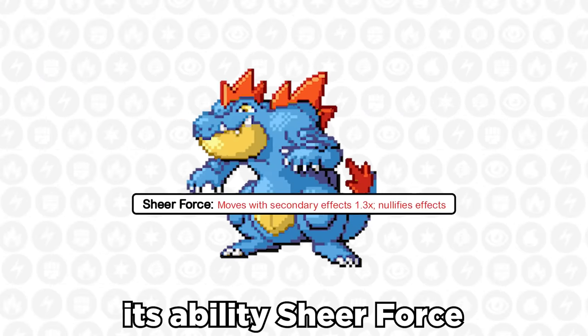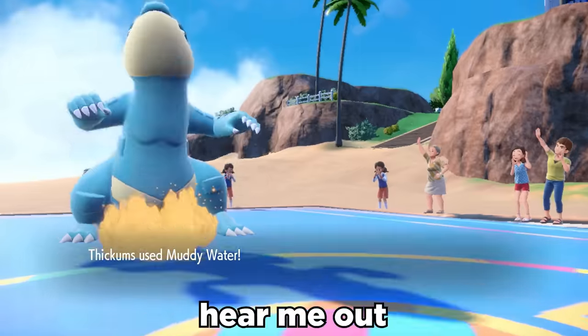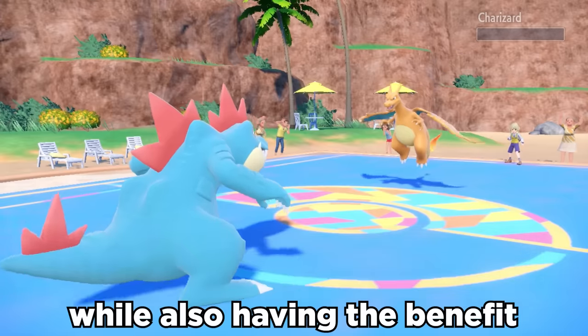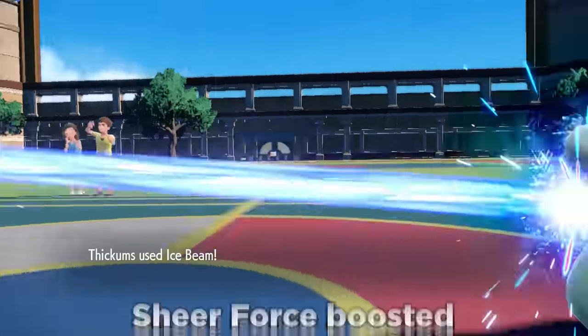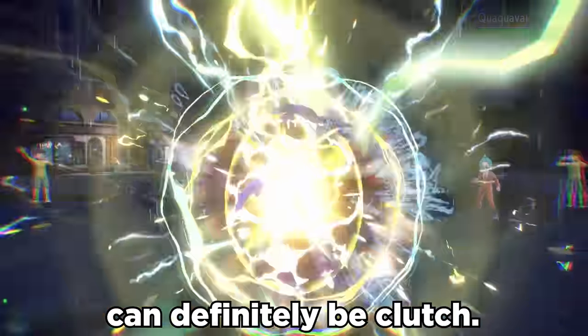However, its ability Sheer Force gives it a 30% boost to any moves with a secondary effect. Hear me out — this means that STAB Muddy Water becomes super strong, while also having the benefit of everybody expecting a physical move. We can set up Agility to double our speed, and coverage with things like Sheer Force boosted Ice Beam, along with Terra Blast Electric, can definitely be clutch.